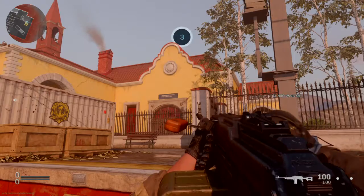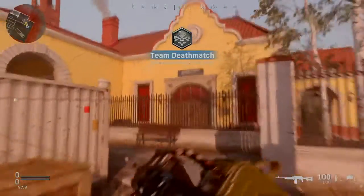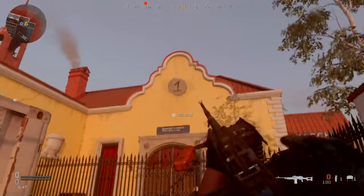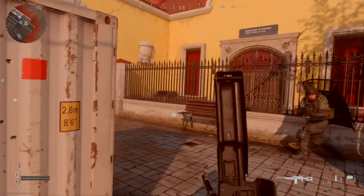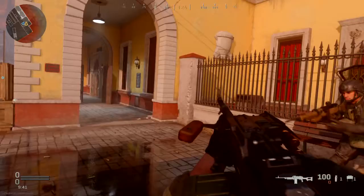We're gonna start breaking those things that you're gonna see right there. As you break them they're gonna reveal a number, which is the number that you're gonna use in your pad. This one revealed number one. It always changes — the numbers are different.